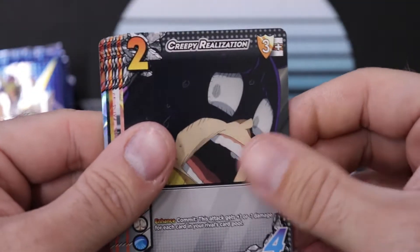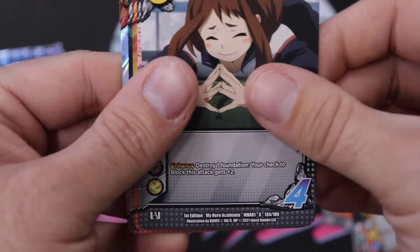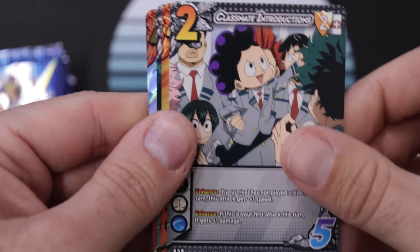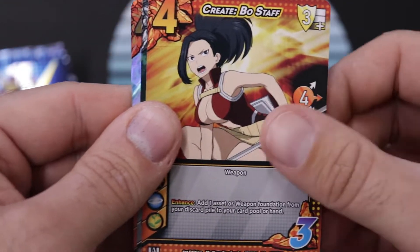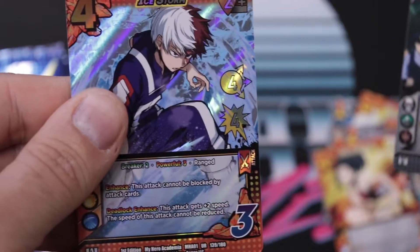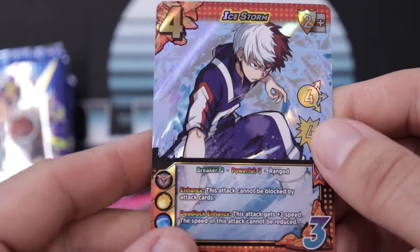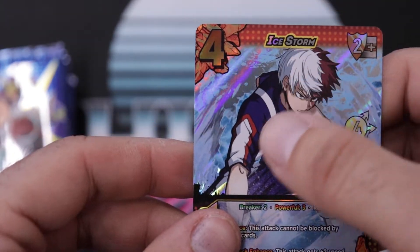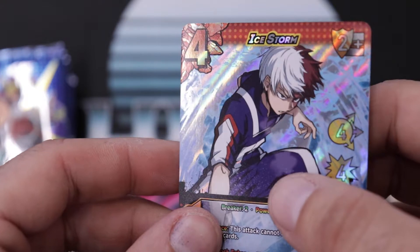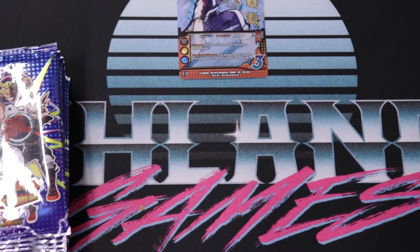So we have six commons — one, two, three, four, five, six — then we usually have three uncommons: uncommon one, uncommon two, uncommon three. And we're starting off with an ultra rare — we have Ice Storm. The foiling in this game is really, really good. I like how the character stays matte and the foiling is behind it. It's really, really nice looking.